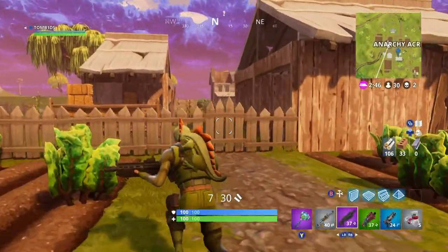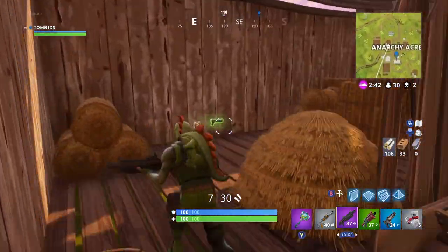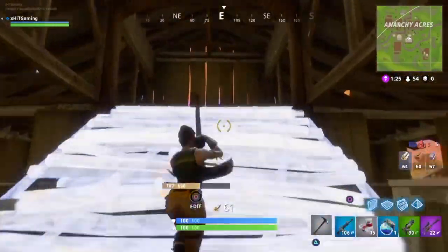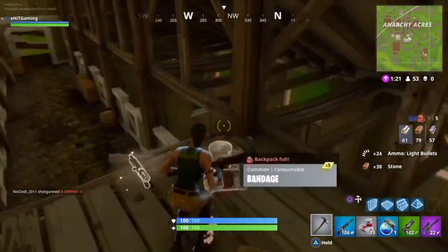The second to final locations are also in the middle sheds, a little bit opposite the house, where there is just one chest. Finally, in the long barn there are two chests in there.